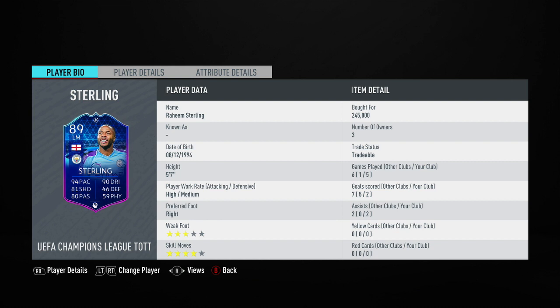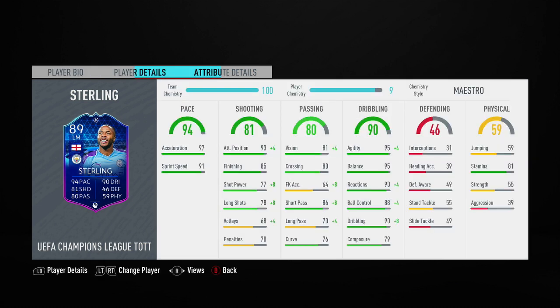He also has a four-star weak foot as well as four-star skill moves. Looking at his stats, his main standout stats are going to be his 90 repositioning, his 90 agility, as well as his 95 balance, and finally his 90 reactions. I had the Maestro Chemistry style applied to this Raheem Sterling card.